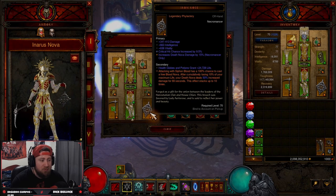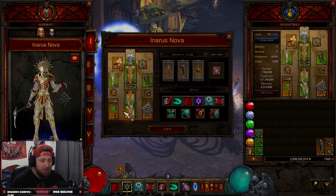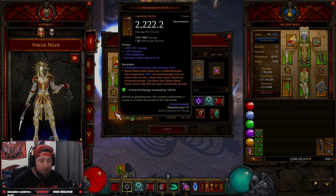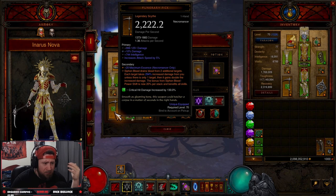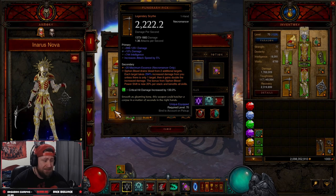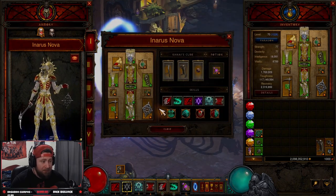Iron Rose: when you attack with Siphon Blood, you automatically cast a free Blood Nova, and your Blood Nova deals increased damage — which in turn makes our Simulacrums cast them as well. The Funerary Pick: each Siphon Blood drains from two additional targets, they take increased damage, and it gains double the bonus if there's only one target. The bonus from Siphon Blood's Power Shift is now 20 per stack and benefits all skills, so we get that stack up and use it to cast Blood Nova.